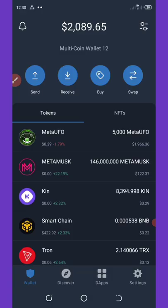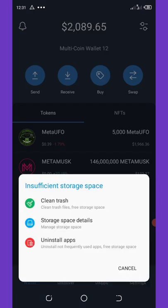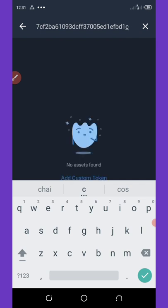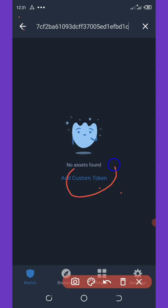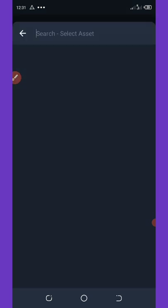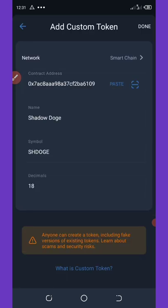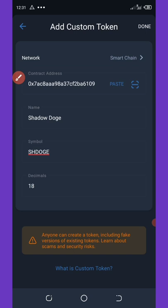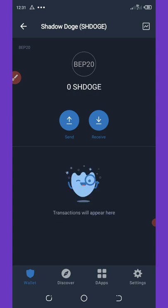Copy the contract address from Telegram, come back to Trust Wallet, and click the switch icon on the top right corner of your screen. Paste the token address there and it will load up. Click 'Add Custom Token', change the network from Ethereum to Binance Smart Chain, hit paste, and the token information will be listed automatically. Click 'Done' on the top right corner and the token will be added to your Trust Wallet.